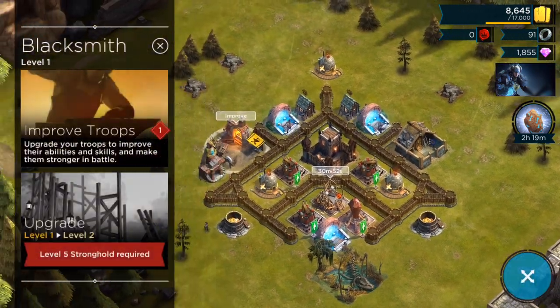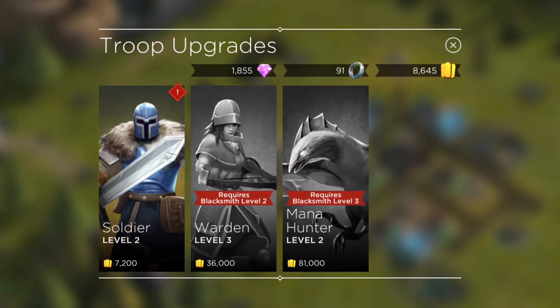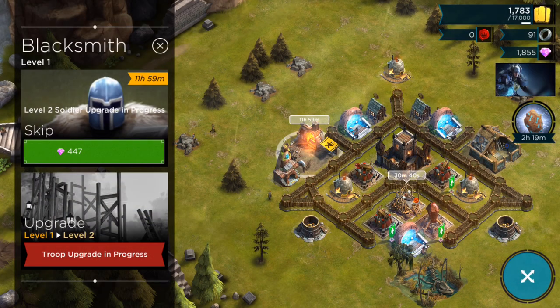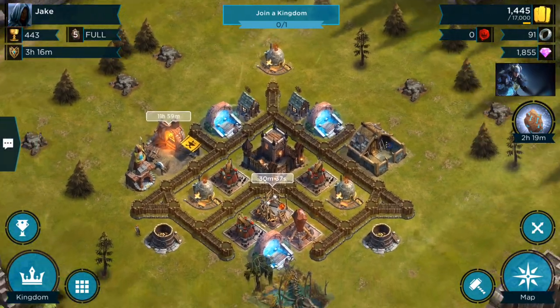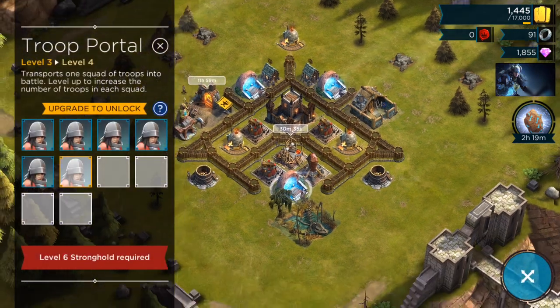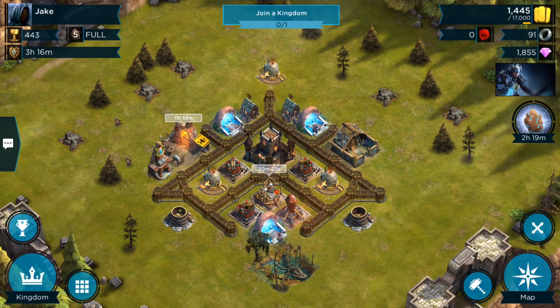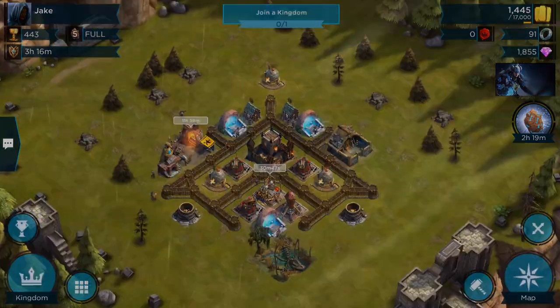I've pretty much got my offense maxed out — upgraded my troop portals, upgraded my barracks, and I think I could upgrade that one here. I've started upgrading my troops. In the blacksmith I can't upgrade the mana hunters, but they're not that great anyway. I did upgrade my wardens to level three and I'll go ahead and upgrade my soldiers to level three too. I also threw down some extra walls since I had the extra gold.